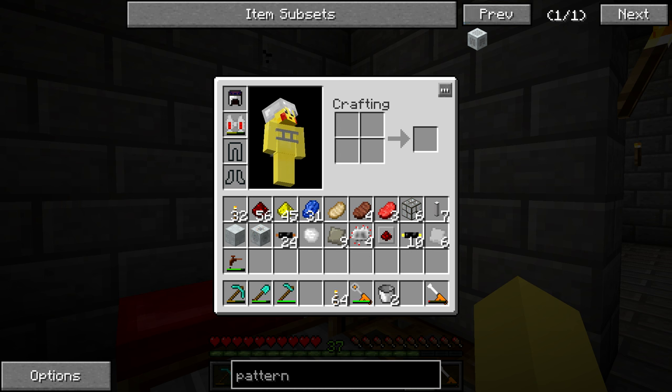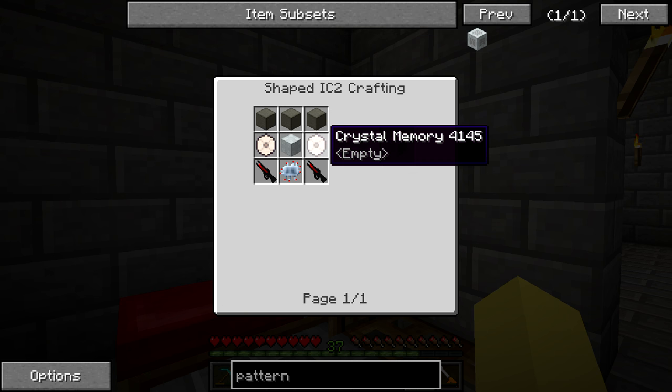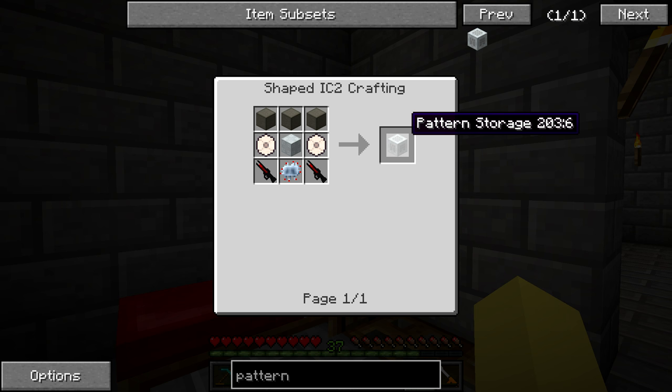We're going to craft what's called a pattern storage. Essentially this is a block that goes adjacent to the scanner and adjacent to the replicator - sandwiched in between the two - and it stores everything we scan. You can scan things onto crystal memory items, but this block acts like an infinite amount of stored patterns so you don't have to worry about losing things or scanning over something you wanted to keep. You can cycle through patterns and it's a little expensive but worth it.